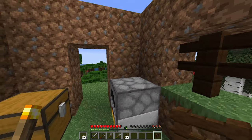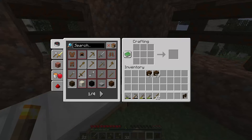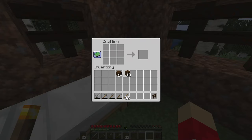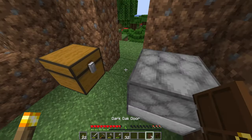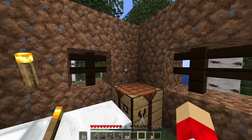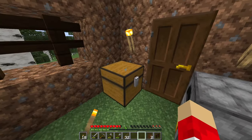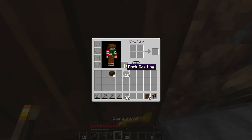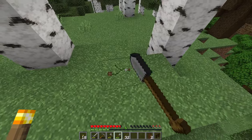Every world has to start with a house, and in this series I'm going to start with a dirt house. Here's the planks — I just need to put a few torches up and then it's going to be fully dirt. It's fine, I'll just get some more dirt.